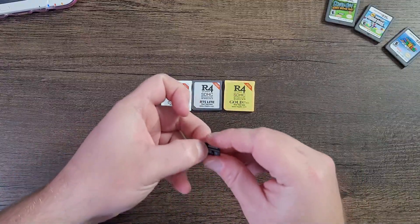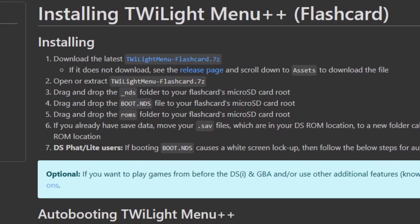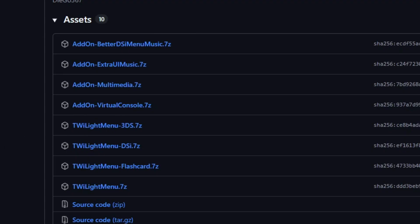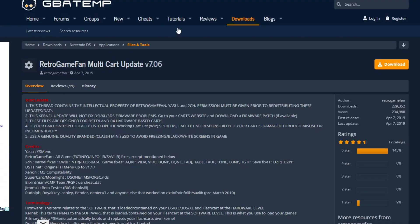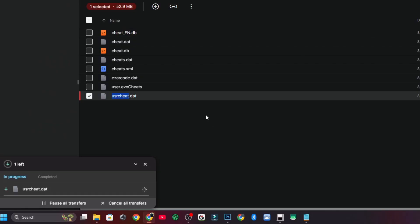You need a computer to get this to work, unless you watch my Android guide which works for cards between 8 and 32 gigabytes. On the computer, download TwilightMenu — link in the description — which is the latest version. Also download the latest add-ons, specifically virtual console .7z, which is the new way TwilightMenu handles emulators like Game Boy. Next, download YSMenu, which lets us use the default kernel instead of bootstrap. Finally, navigate to the cheat website in the description and download the latest user cheat.dat file.